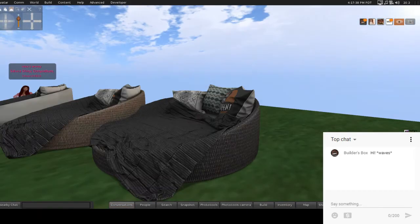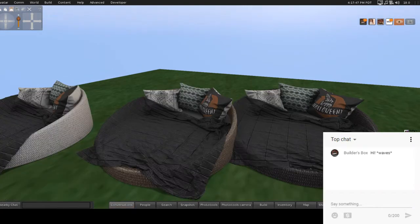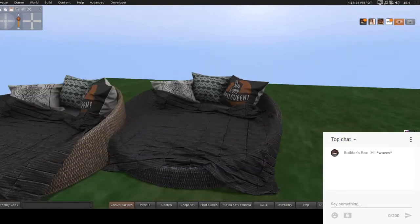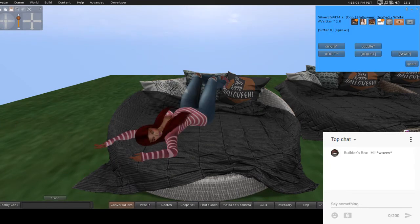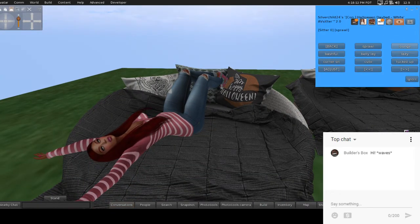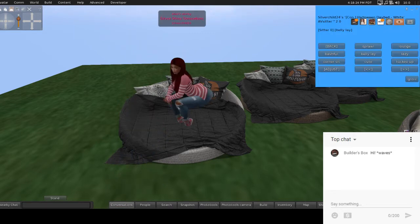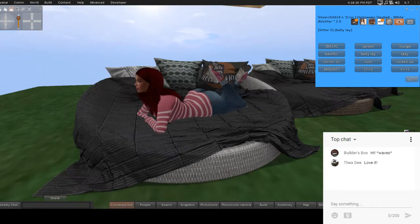I love the pillows. I wonder if they're different for every color. Basically the different colors are of the wicker, but it looks really nice. Look at the wrinkle details. Let's see what poses are in here — there are single, cuddles, and adult poses. I'll just go through the single poses. Right now I'm in Sprawl. This is Lounge. This is Bashful. This is Belly Lay with kicking of feet. This one is Lazy, kind of curled up.